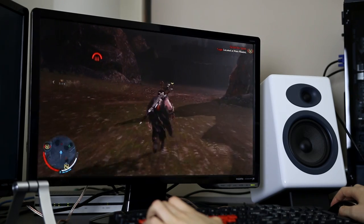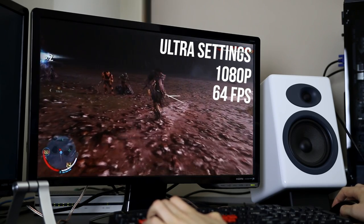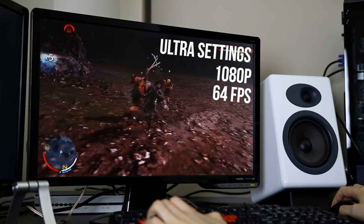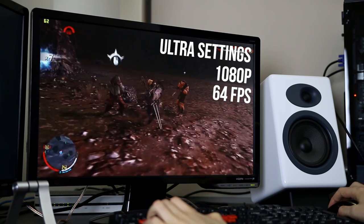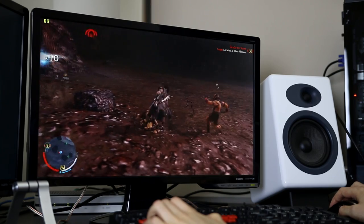In Shadow of Mordor with ultra settings at 1080p we averaged 64 frames per second, so again like GTA this one was actually playable with good settings. I kind of expected this though, as on modern graphics cards I can easily pass 100 frames per second no problem.